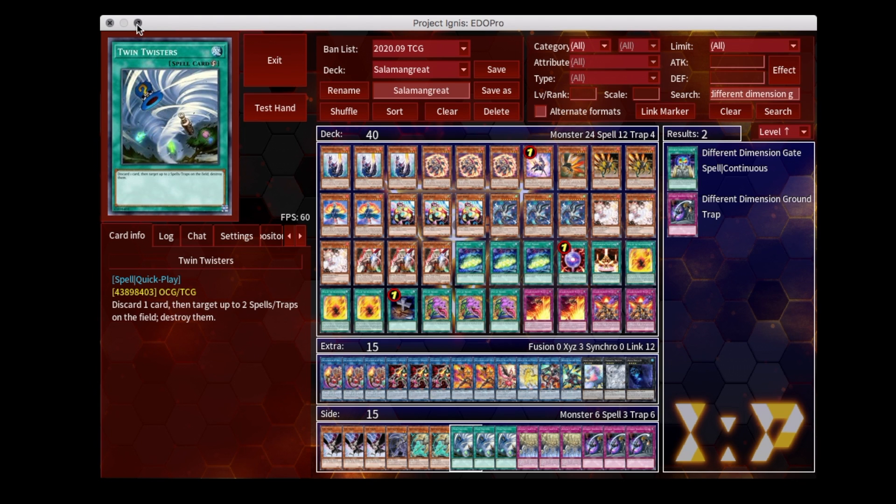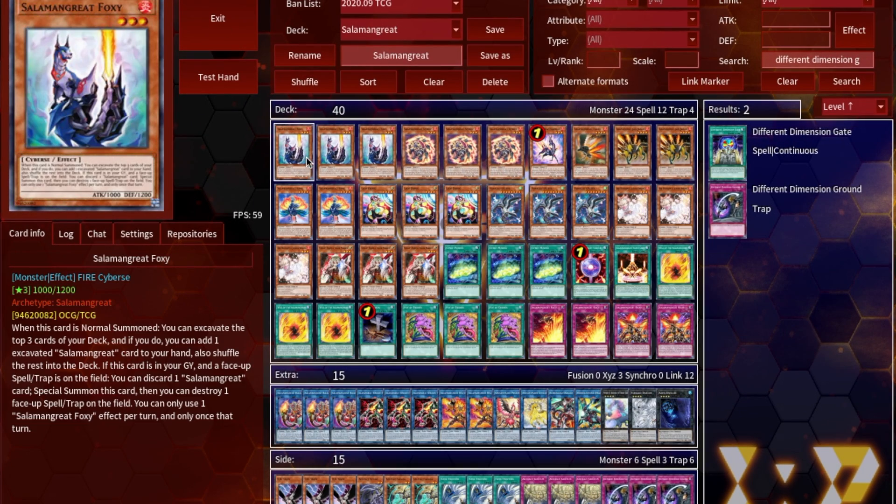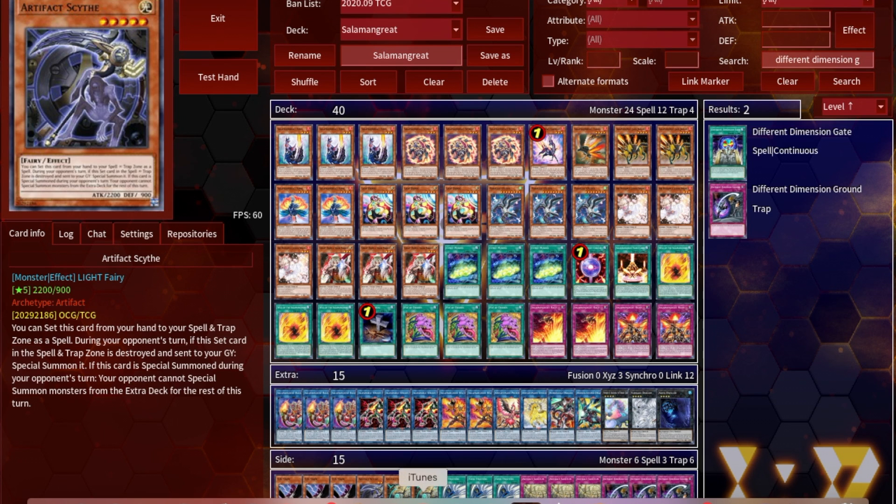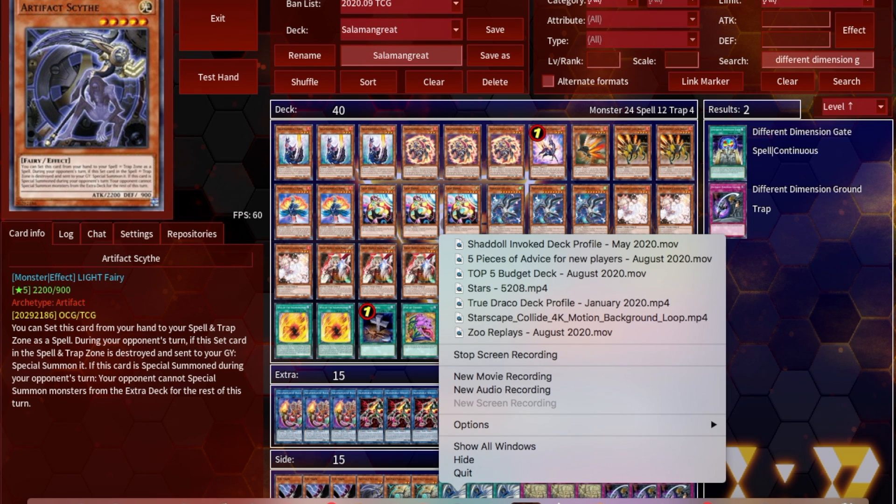I think this is pretty much a standard Salamangreat list for the current format. Given a few changes: there's no Access Code Talker, and the side deck is a little bit slimmed back compared to things like triple Evenly Matched or triple Solemn Judgment, just because I couldn't justifiably fit those inside the budget. That said, let's get into the card choices themselves.